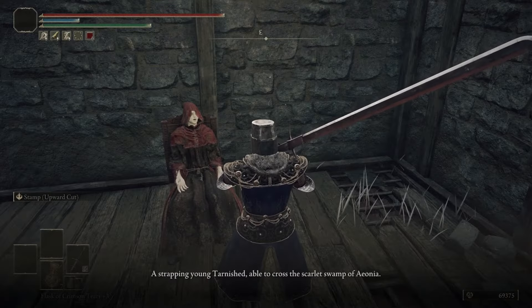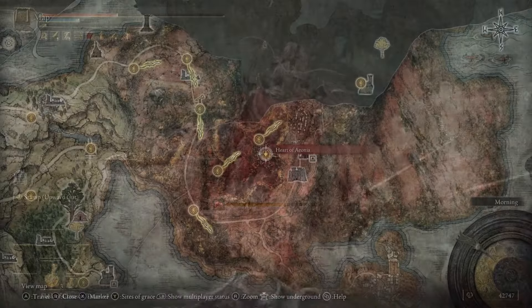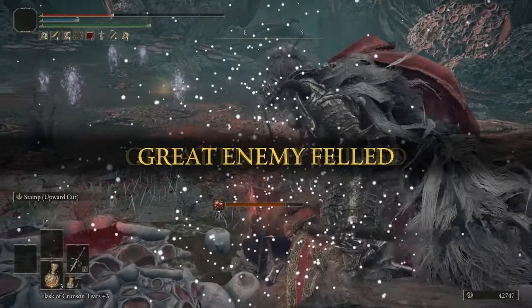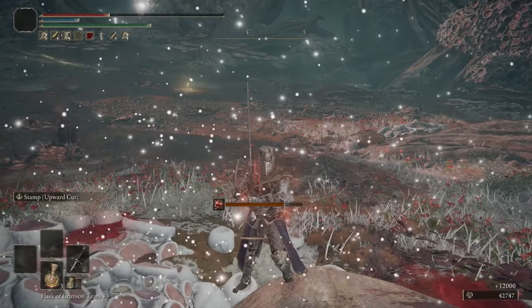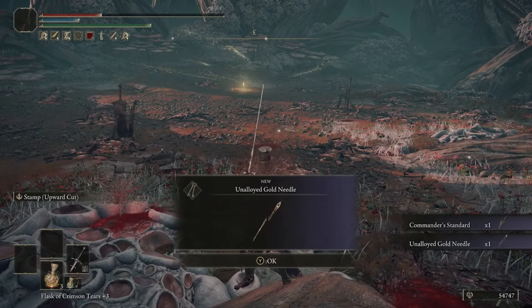He wants your help with a girl named Millicent, but first we need to find the Gold Needle for him, located in the Swamp of Aeonia. To find this needle, defeat Commander O'Neill and get the Unalloyed Gold Needle from him, then bring it back to Gowry and exhaust all of his dialogue. In return he'll give you the Secret of Aeonia and ask for some more time with the needle — rest at any Site of Grace and run back, and the needle will be complete.